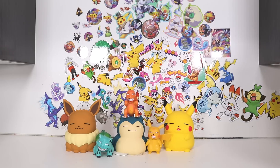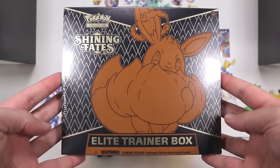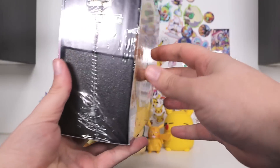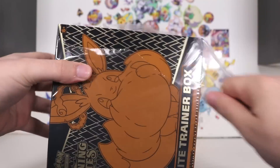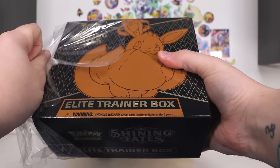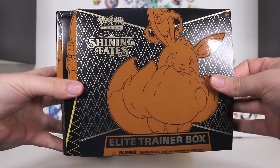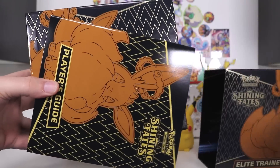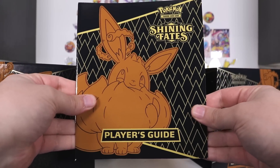Ladies and gentlemen, finally, we have the Shining Fates Elite Trainer Box. I'm lagging a little behind here, playing a little bit of catch-up. But I'm very excited to do a more hefty Shining Fates product because the last one we did had like three packs. We have this big fat Eevee on the front here. There's the player's guide.